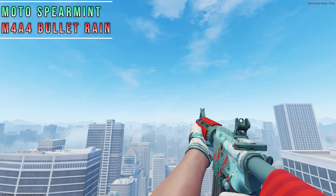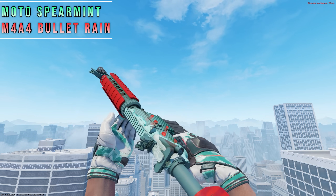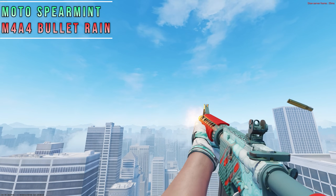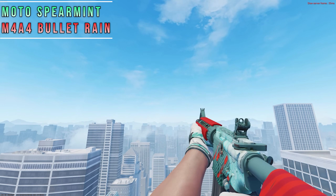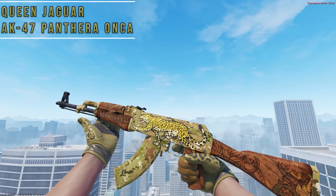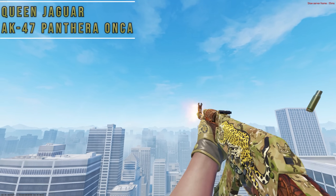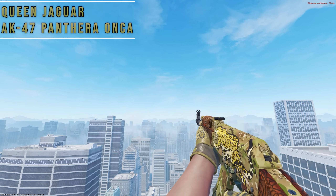Spearmints work with just about everything, but one of the most underrated combos includes the Bullet Rain. Both skins have a base minty color, and the stripe on the back of the gloves matches the red that we see on the barrel, accents, and stock. Next up, we have a jungle-themed combo using Queen Jags and the Pandera Onza. The inner palms have a nice match with the base AK color, and the jaguar print on the back of the gloves makes this combo even better.